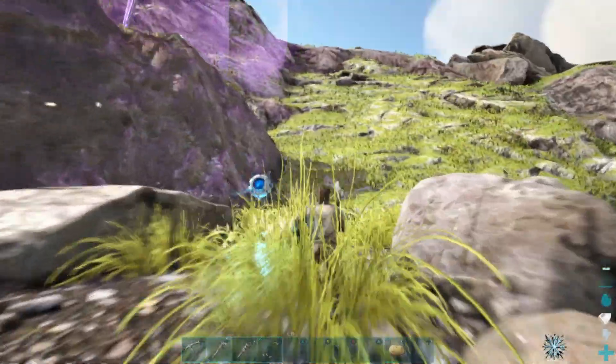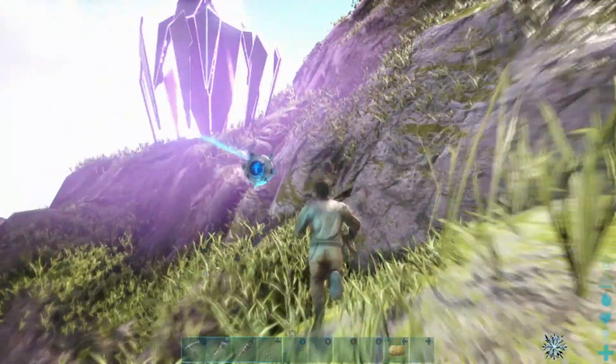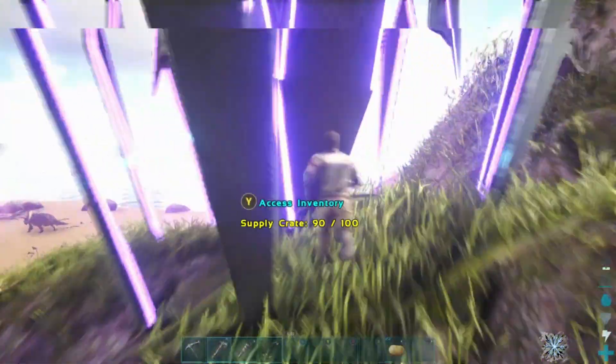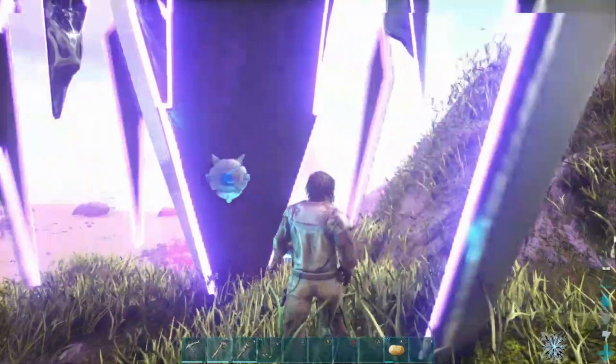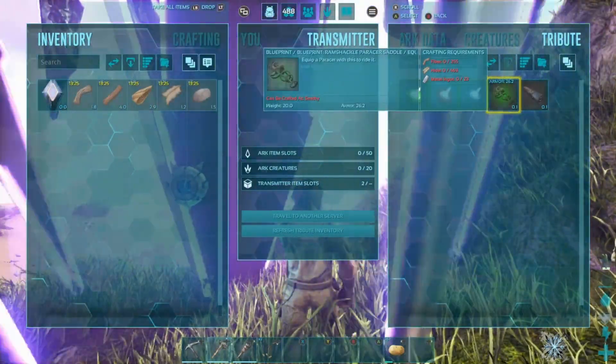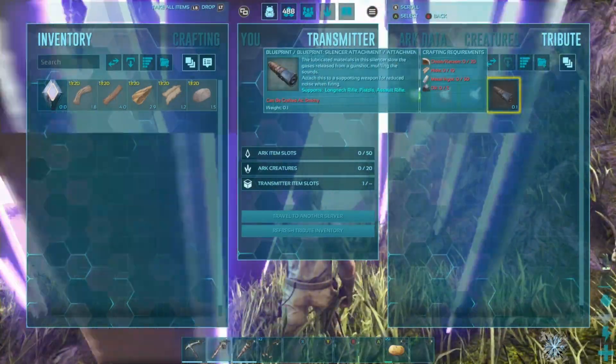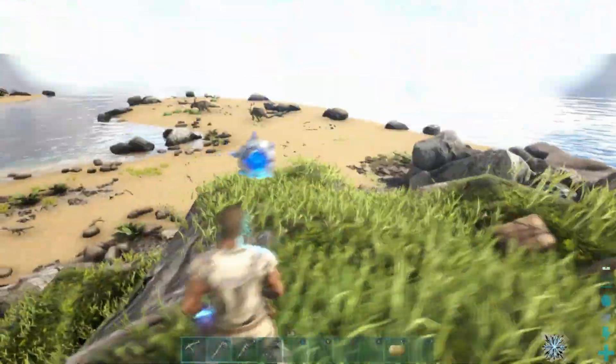Alright, we're coming up on our first purple drop on Ragnarok, we're going to check it out and see if it's got anything good. Shitty ramshackle parasaur saddle — not even a platform — and a blueprint for a silence attachment. Terrible loot.